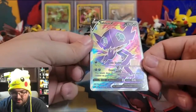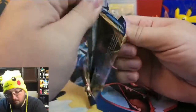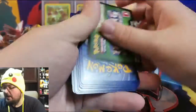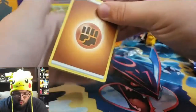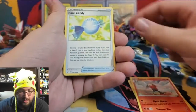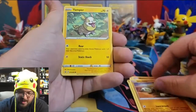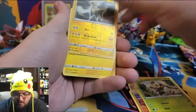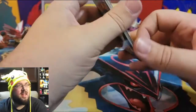Let's keep going — still a good chunk of packs. You can see why I normally do only half a box, this takes a lot of time, but I'm having fun! Pack twenty-seven: Fighting Energy, Bitty, Raboot, Rare Candy, Cottonee, Scorbunny, Silicobra, Yamper, Grookey, reverse holo Boltund, and a non-holographic Morpeko. I still find it weird that Morpeko is a rare card.